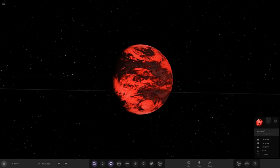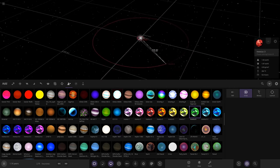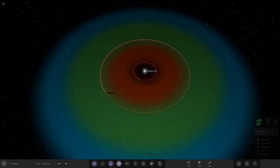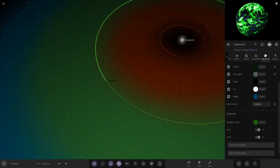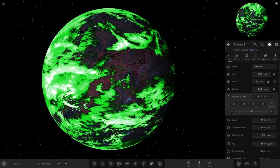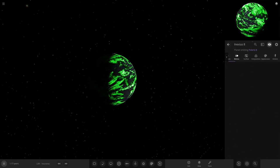That is honestly one of the coolest looking planets. Moving further out, I'm going to use the green version and go for an Earth-like world with nice oceans — placed around 1.7 AU from the star. We need to change its color theme to green instead of red, so interface goes to green. The green version looks so good.